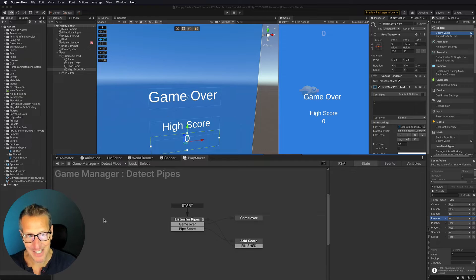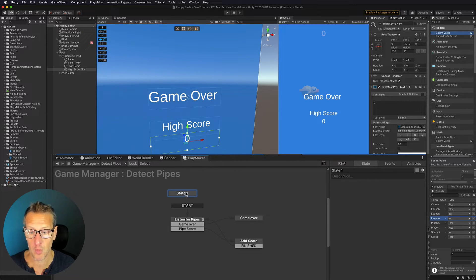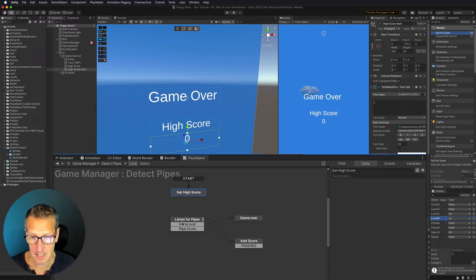So here we are in Unity, and we need to go ahead and set up high score. I've gone ahead and in my game over UI, I've added two pieces of text — one for high score and one for the number of high score. Before we do anything, we need to go ahead and get player prefs of an int value. I'm just doing that in my detect pipes because that's where I'm handling the game over and the score.